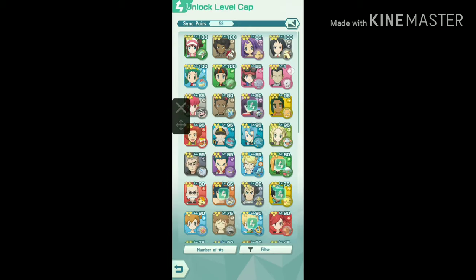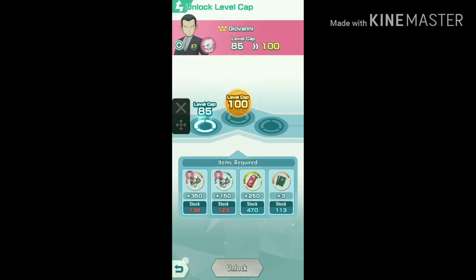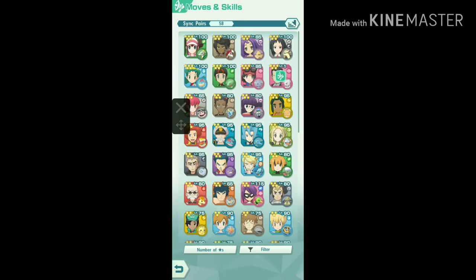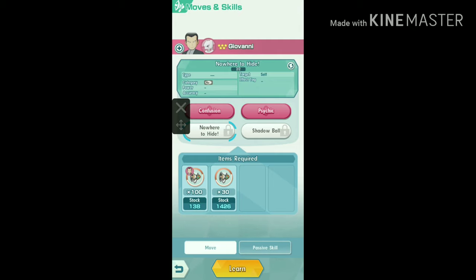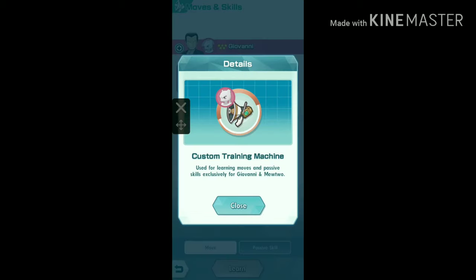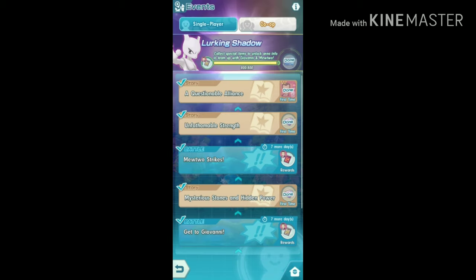I have also unlocked the level cap of Mewtwo. Custom Training Machine and Custom Super Training Machine are required to unlock the level cap of Mewtwo, and they're also required to unlock moves and skills of Mewtwo. They are only event-limited items, so if you want to collect them as fast as possible, the Mewtwo Strikes Battle is best because it has the highest reward out of all the battles.